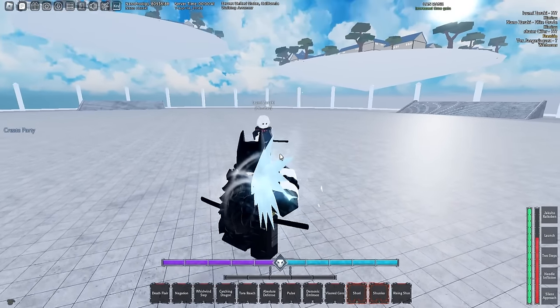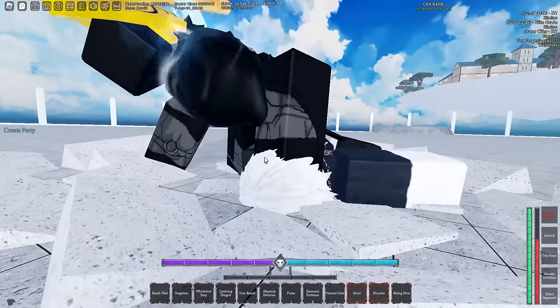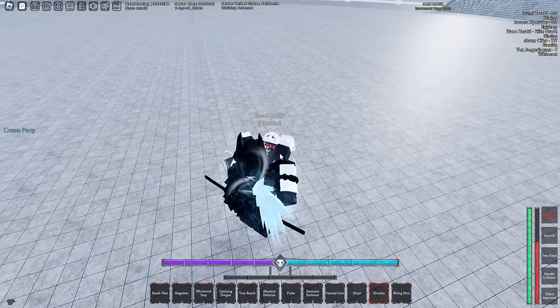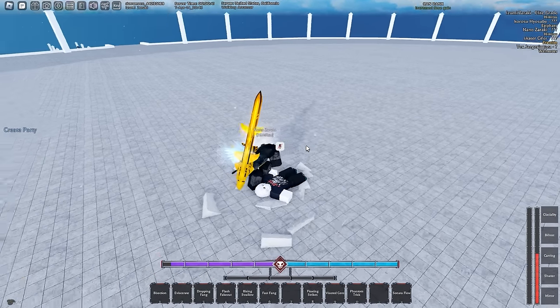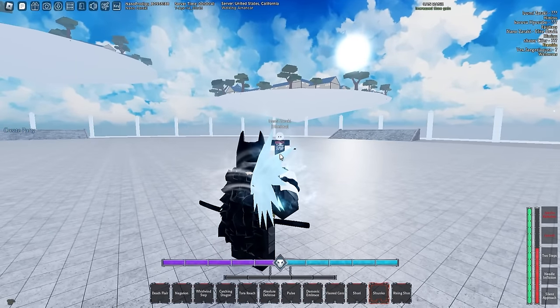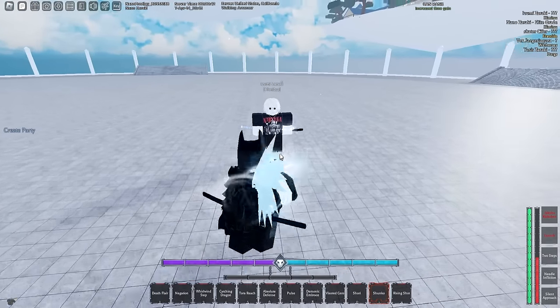Now let's go ahead and use the ultimate - the T move. This move you grab them, pummel them into the face, and it does like three bars depending on their defense. He is at one bar and a half, so that did three and a half bars - that's actually crazy. Then launch - I believe this is still bugged. You're supposed to shoot a rocket launcher but it does nothing right now. They gotta fix that. The M1s in Bankai lunge you to the opponent.